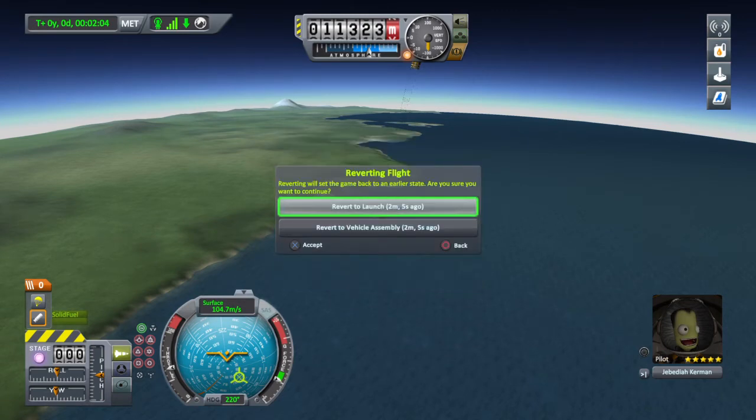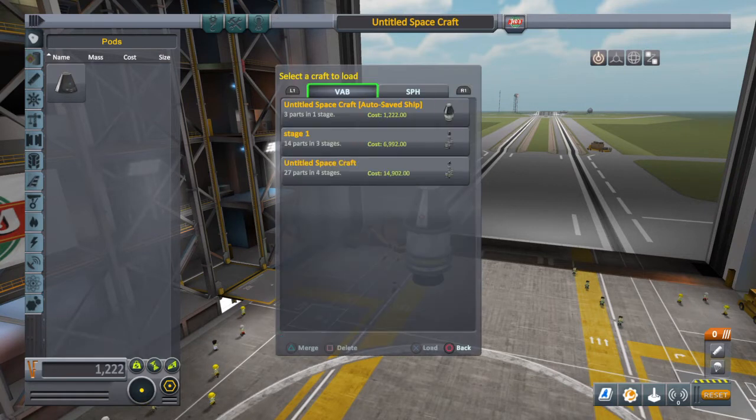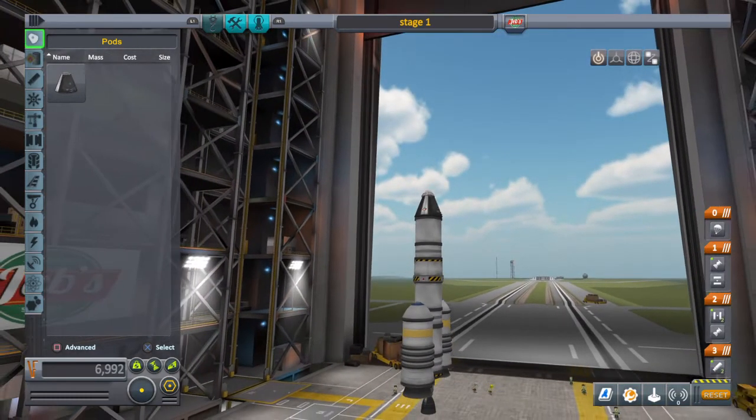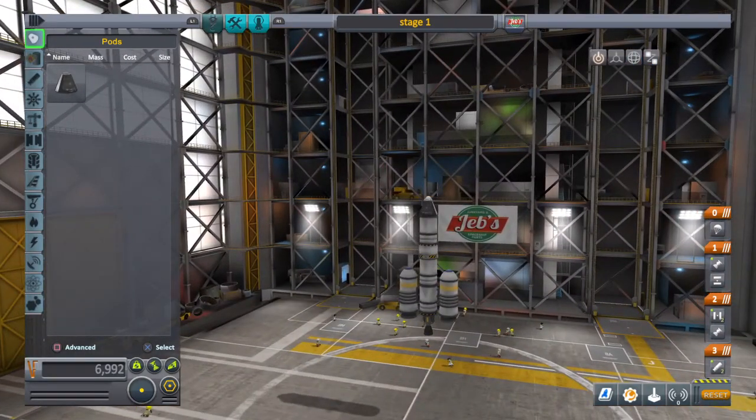So let's go to a little bit more advanced example. Rockets work on the principles of staging because it actually takes a lot of energy to take things into orbit. A lot of energy means that when you burn up your fuel, the rest of the booster, which you are basically hauling, is essentially dead weight. So you need to think about discarding all of your dead weight as you ascend towards the heavens.